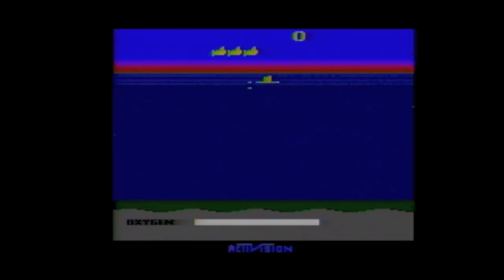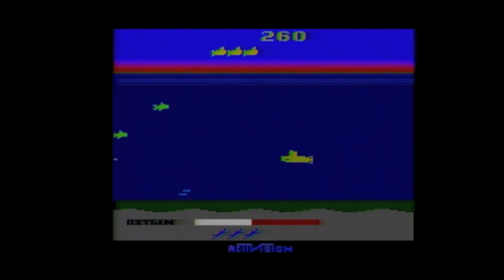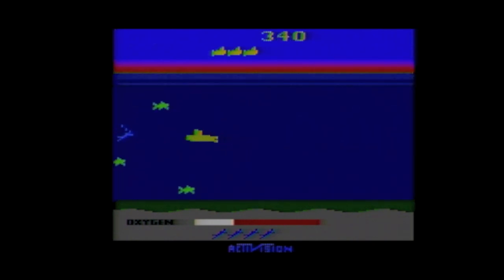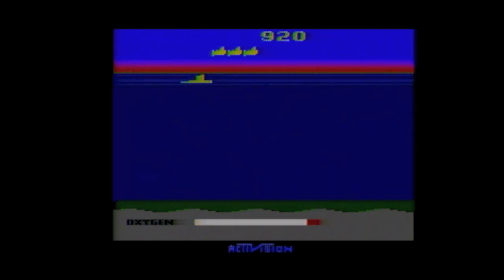In SeaQuest, you play as a submarine whose job it is to rescue stranded divers. According to the manual, your divers have retrieved the buried treasure and now you must come to their rescue. One source of points is blasting sharks and subs, but you also get major points for surfacing with a full load of divers — that's six divers. When you do that, not only do you get points for each diver, but you also get points for the oxygen remaining.